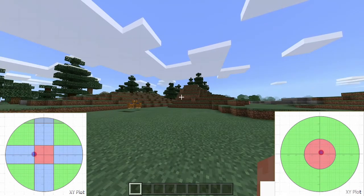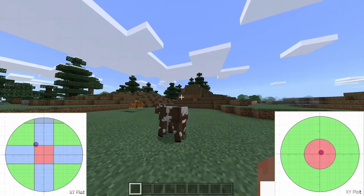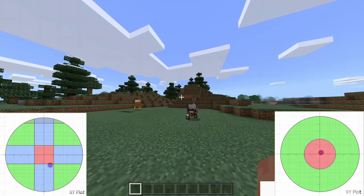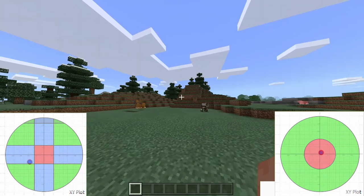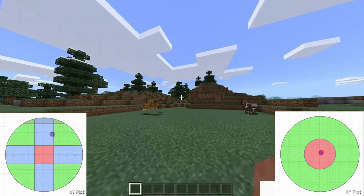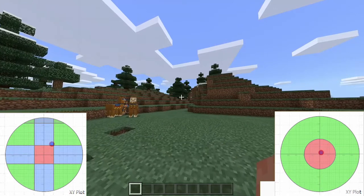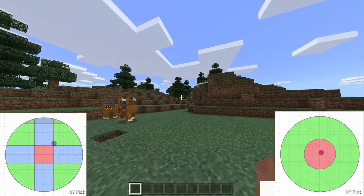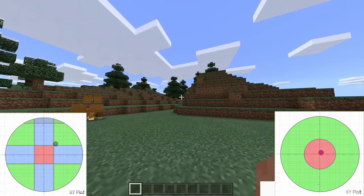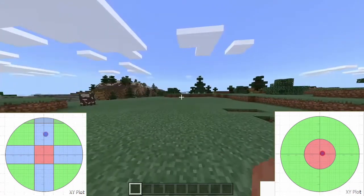Movement, on the other hand, has a smaller 25% dead zone, however it's square, so you have to move outside of the square before movement occurs. There is restricted diagonal movement that comes with the square dead zone. It's a little difficult to see, but making bobbing motions you can see I'm perfectly straight, but I can move diagonally forward.